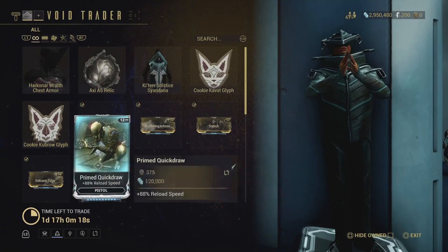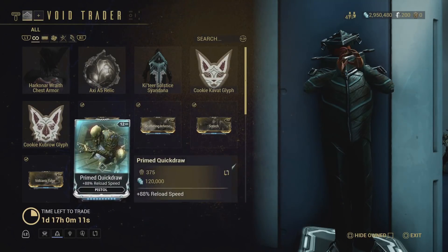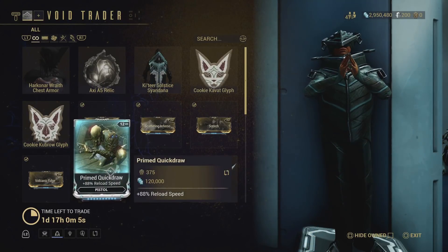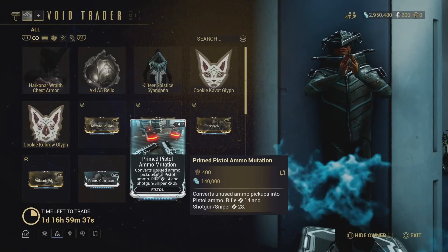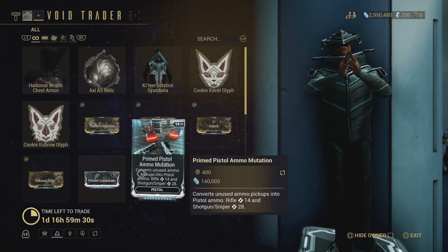Unfortunately we also have Primed Quickdraw and Primed Pistol Ammo Mutation, and neither is particularly good. There's just not much use for either of them, especially now that Fortuna is a thing — Primed Quickdraw used to go on the Aclex, but those are now far outpaced by Tombfinger Kitguns. The exception is if you want to use the Twin Grakatas, in which case Primed Pistol Ammo Mutation will help you use them for quite a bit longer than the few seconds you'd normally get.